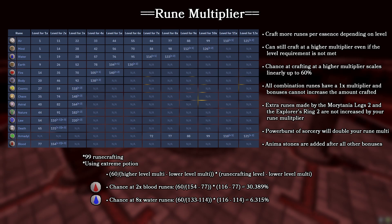Moving on to the rune multiplier — this is something that dictates how many runes you get per craft based on your actual runecrafting level. You can still craft runes at a higher multiplier even if your level doesn't meet the requirement; it scales linearly from 0 to 60% based on your level within that range. The multiplier itself is straightforward: you multiply the amount of essence you're crafting by the multiplier that coincides with your level. So at level 99 runecrafting you will always craft a minimum of 6 water runes per essence, with a chance at 7. This is why the runecrafting potion is useful — it lets you reach higher tiers of rune multipliers that even at 99 you otherwise couldn't reach.